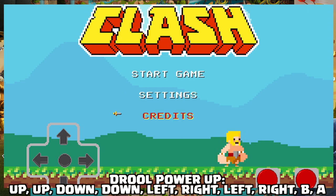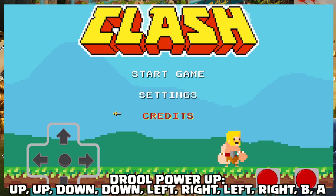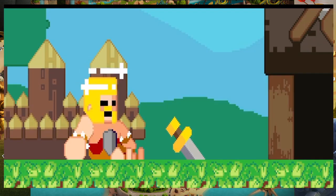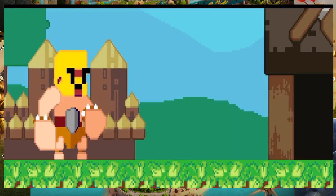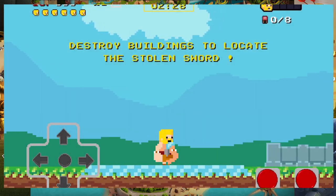Sure enough, if you're on the start menu and you want the Drool power-up - that's right, the Drool power-up is Up, Up, Down, Down, Left, Right, Left, Right, B, A - and yes, you will activate Super Drool! A drooling Barbarian is something very dangerous to deal with, so if you want a little bit of an advantage you can hit the Drool power-up.